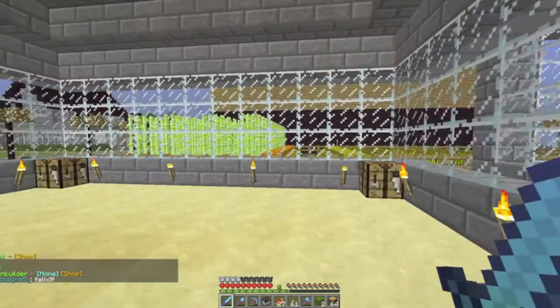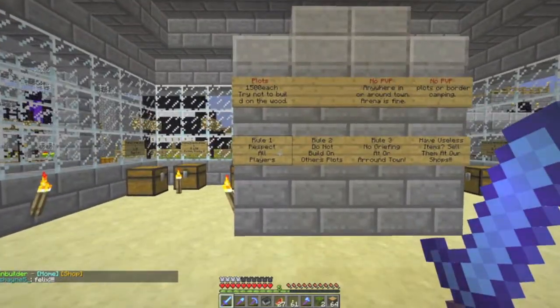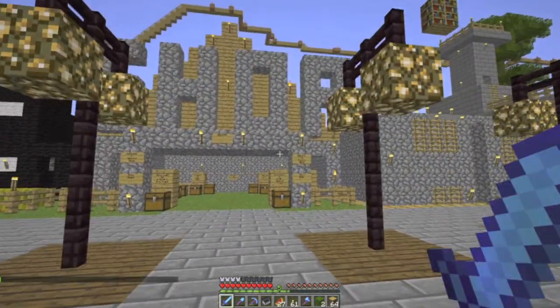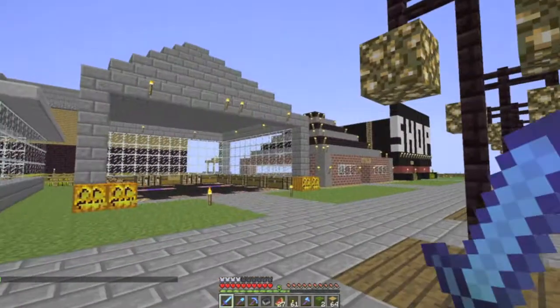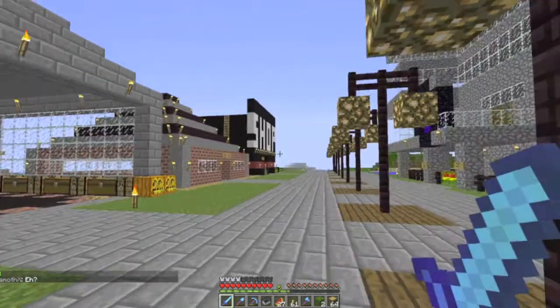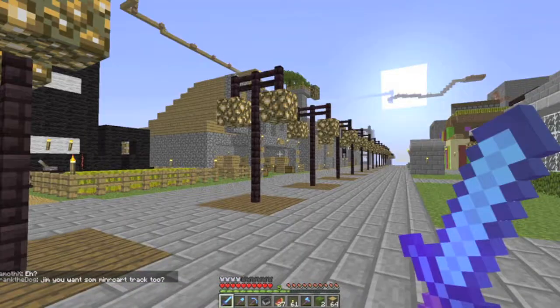To start the tour off, we'll go to the town spawn here. Now I've got to try and keep this quick. So we have just the town spawn here. One of our assistants has put up a couple shops for you. Down here we just have some shops. This is locked-down chest storage for the assistants. But yeah, there's an enderman.